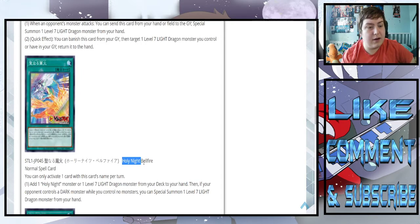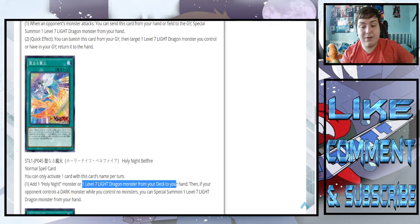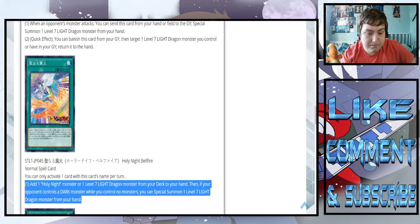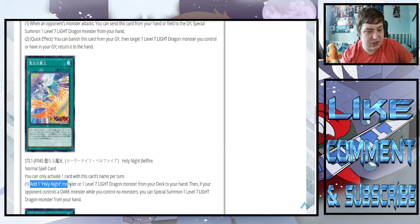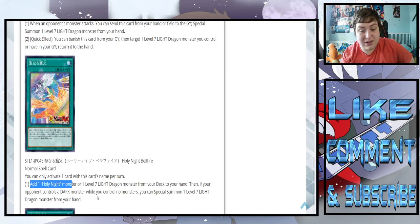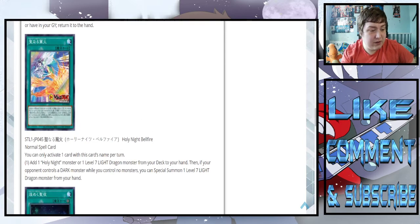Holy Night Belfire — add one Holy Night monster or level seven light dragon monster from your deck to your hand. Then, if your opponent controls a dark monster while you control a monster, you can special summon one level seven light dragon monster from your hand. Against a dark deck, this just says summon out my big dragon for free — that's basically E-Tele. Pretty good — just normal summon, add your card, and if your opponent has a dark monster, special summon the big dragon.